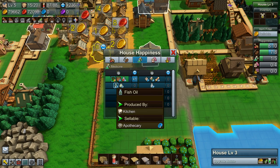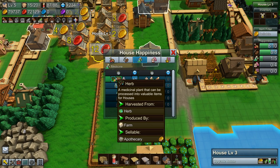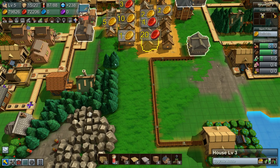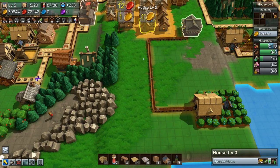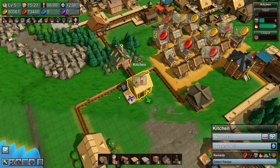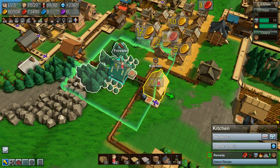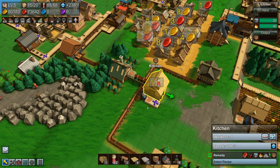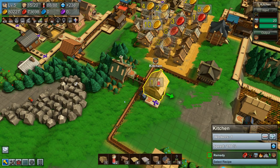I want to meet this basic need, but I think I can upgrade to remedy production — for that we need a kitchen. I'm going to raise this forester up here to make a nice little area; it'll feed the lumber mill below but also the kitchen for all our herbal production. I've got the kitchen set to make remedies, water going in, and I've set a splitter in case I need to branch off more production later.